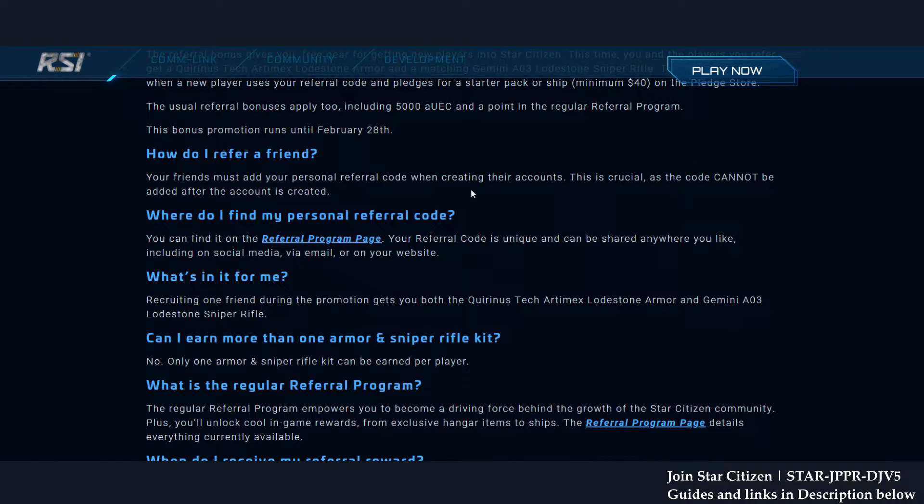How do I refer friends? Simple — there's a referral code down below, just click it and copy it. Can I earn more than one armor and sniper rifle kit? No, only one armor and sniper rifle kit can be earned per player. So if 10 people use my referral code, I can only earn one.